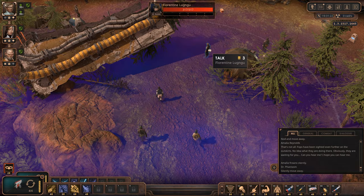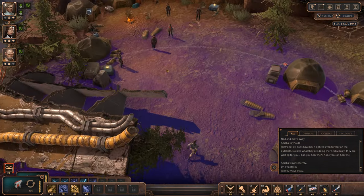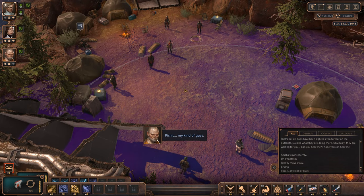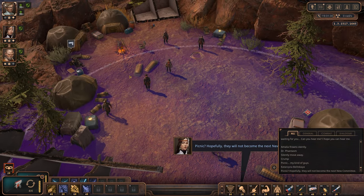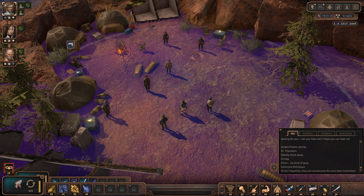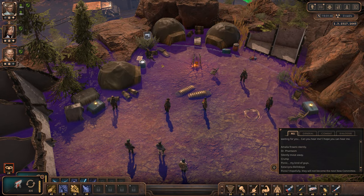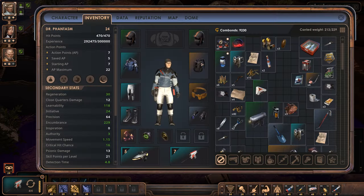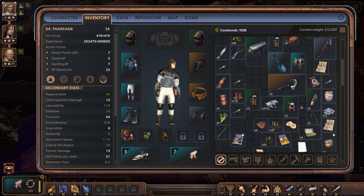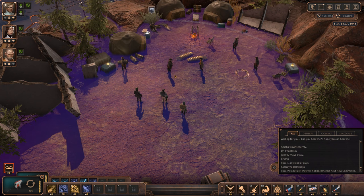Nakamura - might also have a vendor. Multiple vendors. Maybe we have been searching for a new weapon and can just get one here. That would be quite a waste of money - we still have a lot of money available. Quite a waste of the upgrades maybe.